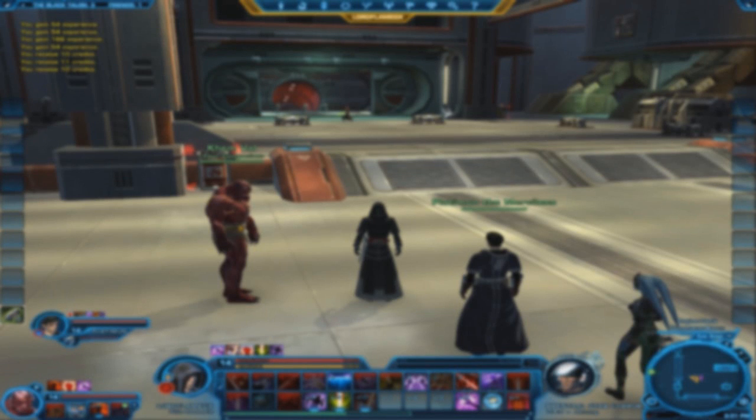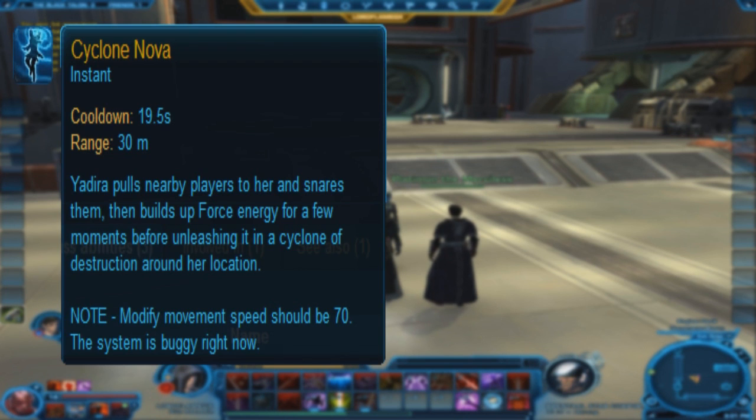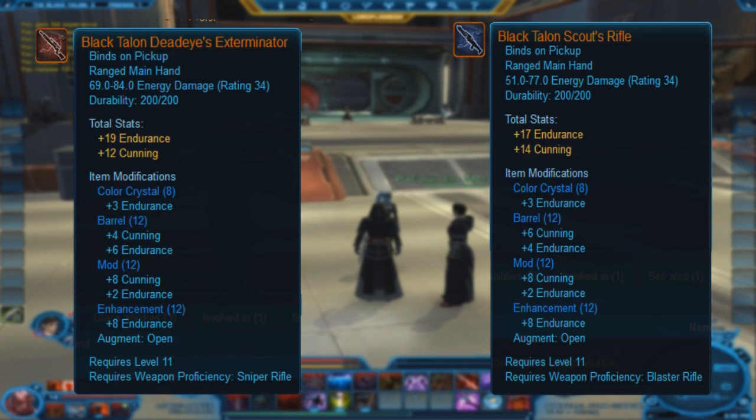And the last boss of this flashpoint is called — I think it's pronounced Yadiyah Ban. It's hard to pronounce these names, sorry if I'm saying them wrong. She is pretty simple, even in harder modes. Pretty much just a straightforward DPS down. When she casts Cyclone Nova, you want to run away from her as fast as you can, because if she drags you in, she's going to do a big amount of damage.